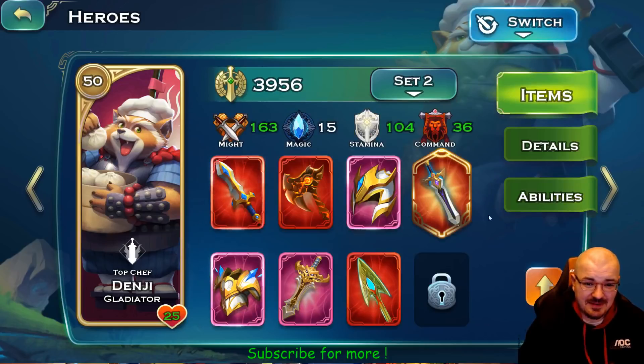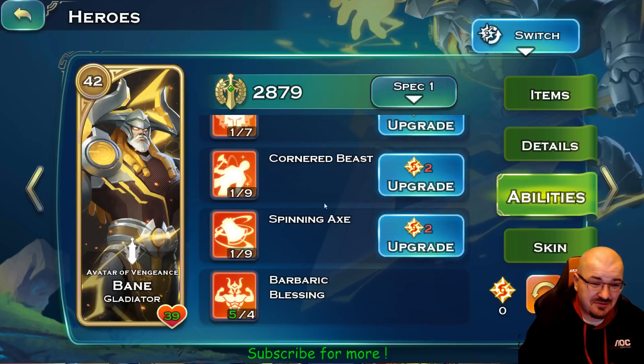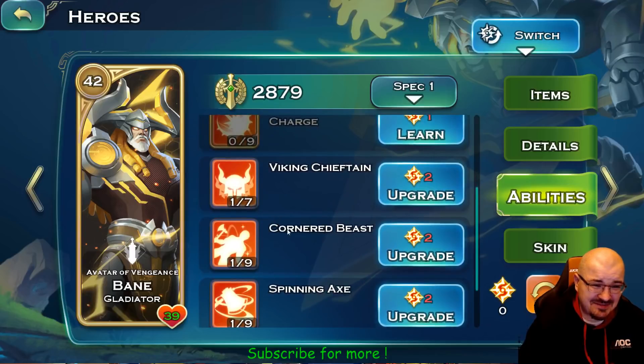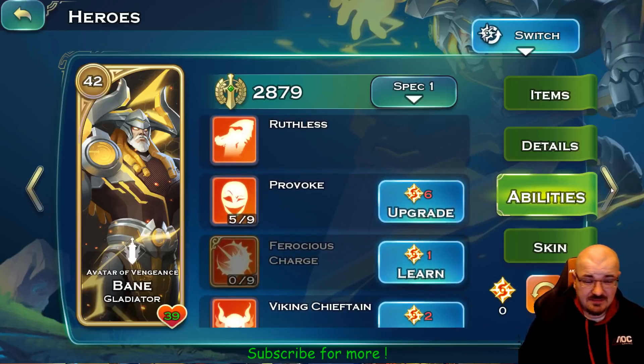Bane is a pure tank — a very very tanky hero when it comes to physical damage. All you need to care about is his Barbaric Blessing, which you need to max out, and then Provoke, Viking Chieftain, Corner Beast. Maybe one point in Spinning Axe but that's about it — you don't really need to invest that much in Bane.